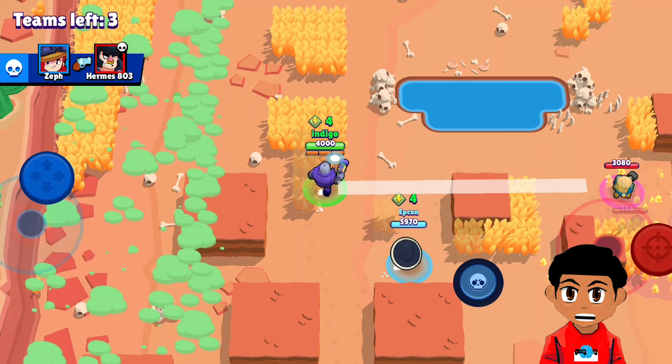Rico's super is Trick Shot, which is similar to his main attack but fires even more bullets at your enemies at an even longer range. In addition to bouncing off of walls, these Trick Shot bullets can also keep on traveling even after hitting an enemy, so it's a perfect move to use in crowds or to finish off enemies at long range.